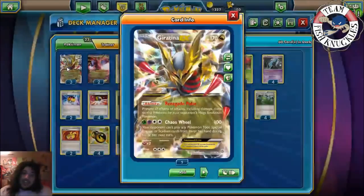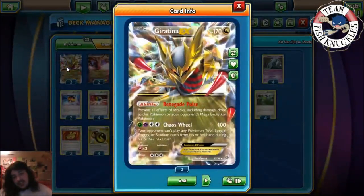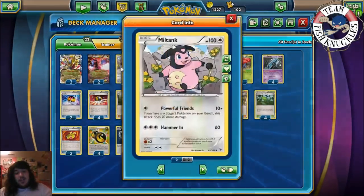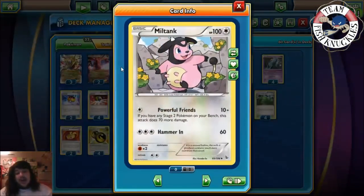We do have Hydreigon-EX in the deck, mainly using it for Dragon Road. If there's any stadium card in play, the retreat cost of each of your Dragon Pokemon is two less. Giratina has a three retreat cost, so with Dragon Road he only needs one energy to retreat, which is pretty nice. Because this deck can't play Switch or Escape Rope, you have to play AZ to pick up Pokemon, and Hydreigon can help you retreat.